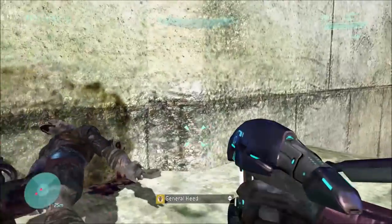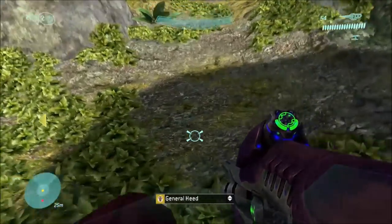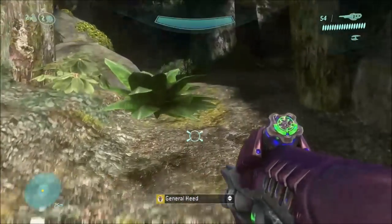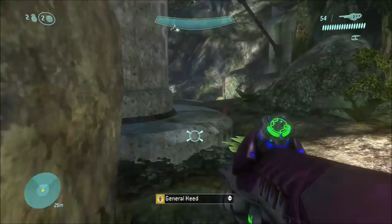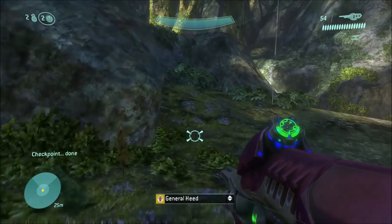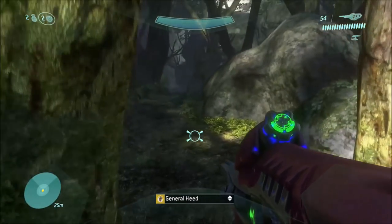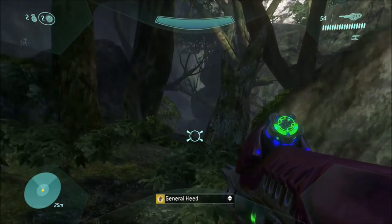What you gotta do is just start this part at the second rally point in Sierra 117. Just start this part and proceed through as normal — nothing special to do just yet. We did this on easy difficulty, so you don't really have to worry about that either.